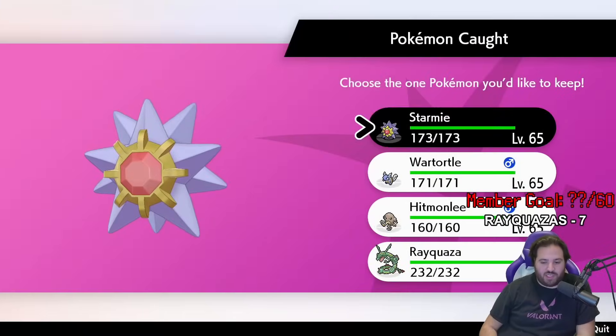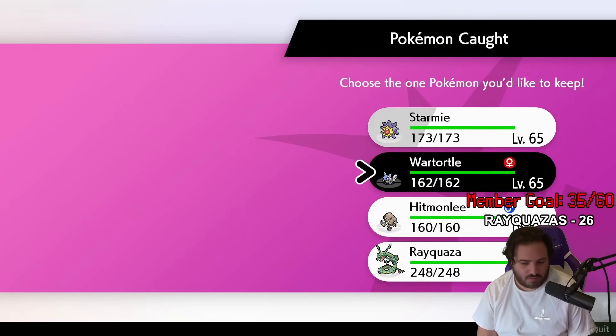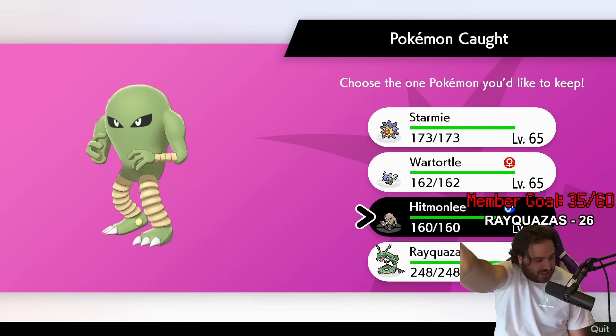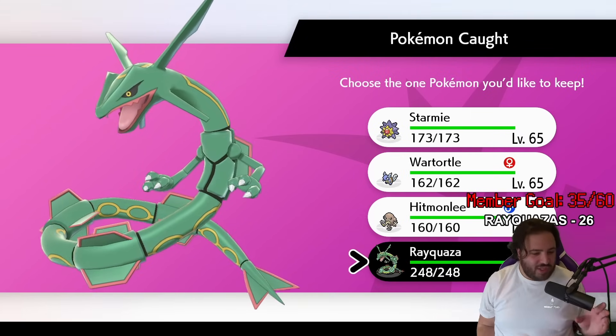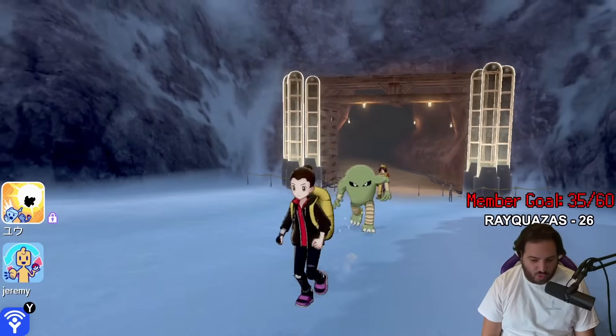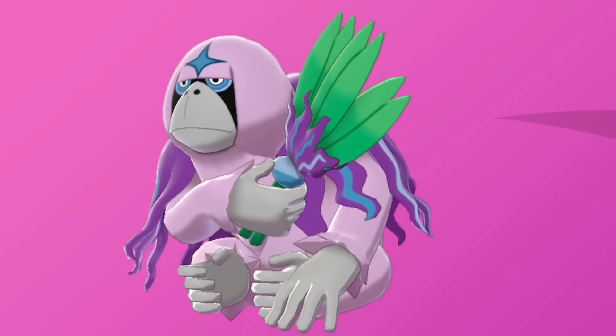Something else that was nice about Rayquaza raids was that they were a bit more friendly with the shinies. On Day 18, after 29 raids and 26 wins — this accordion-legged green man appeared! That thing's green! It was technically slightly over odds, but at least it didn't take as long as the monkey.